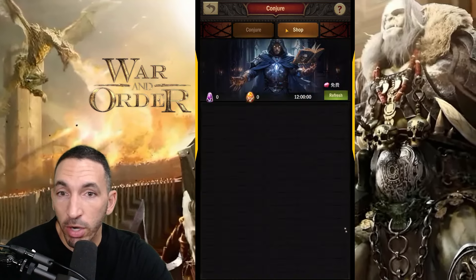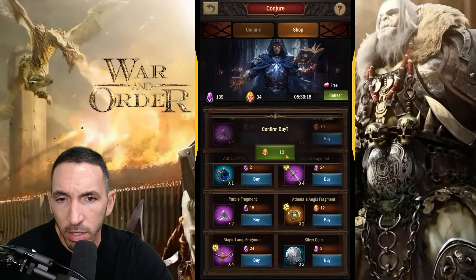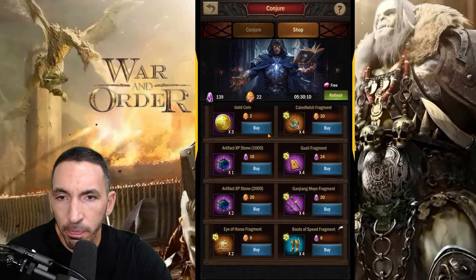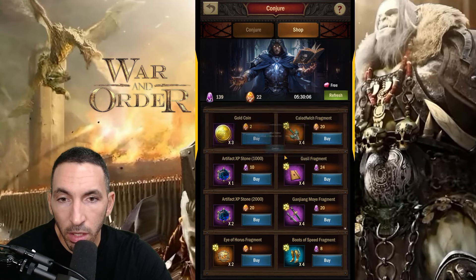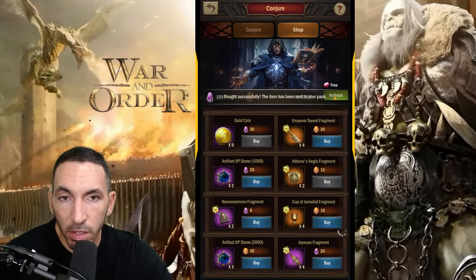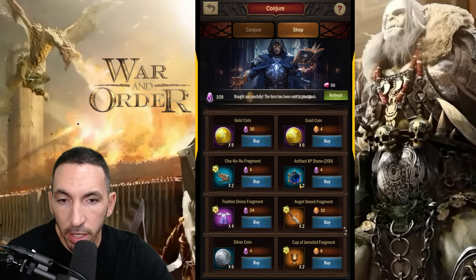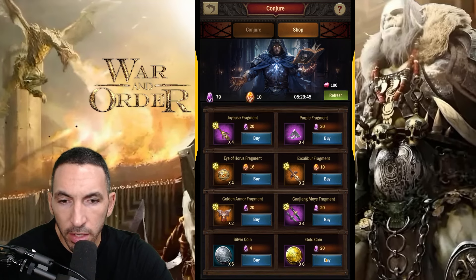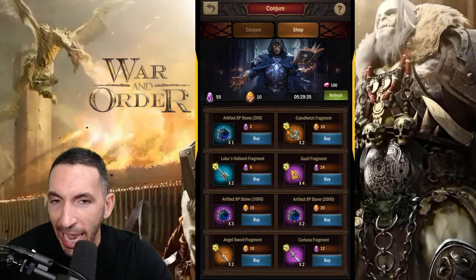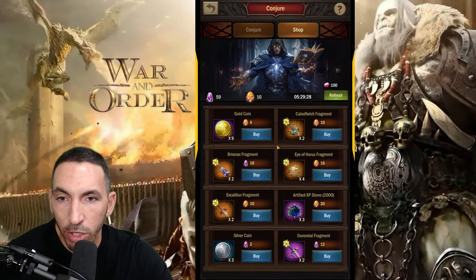It will take lots of time to pick up the Ice Crown this way — we're not in a rush. Let me pick up these Athena's fragments and do another refresh. More Athena's fragments — Eye of Horus, golden armor — so you can really go heavy on this. Even if you bought all the packs, I don't see the Ice Crown fragment showing up here. It's going to take me so long to get it, and I'm totally fine with that.